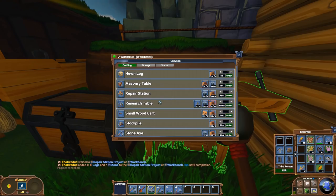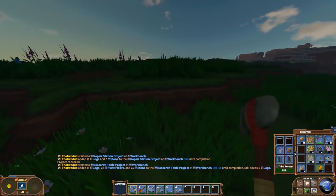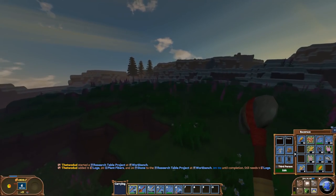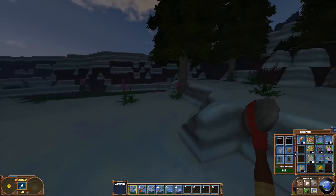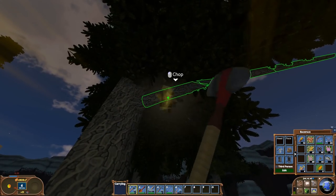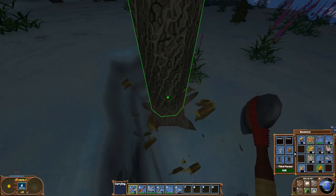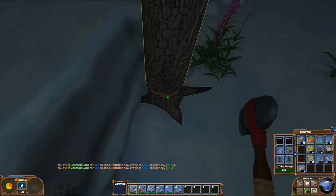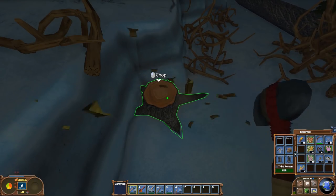Repair - no, not repair station. Research table, that's what I need. We actually need 2 more wood. Okay, we can get this. We can do it while it's constructing here. I should really get some tree seeds, but I don't think any of these trees currently give seeds. I could be wrong - I've been wrong before and I will continue to be wrong in the future. But I don't think they give seeds. Branches go bye bye.